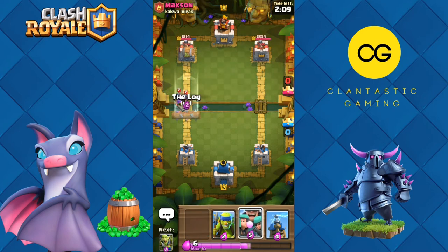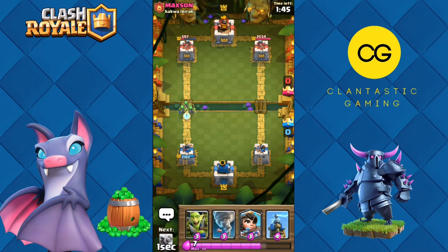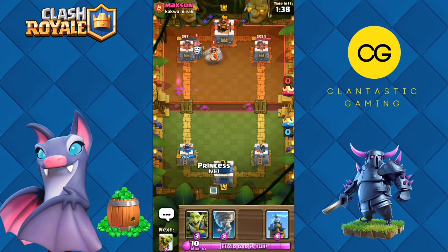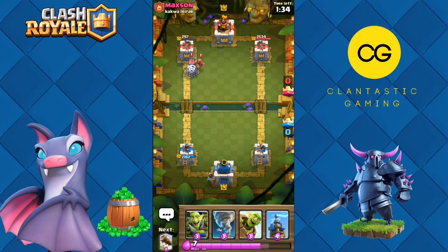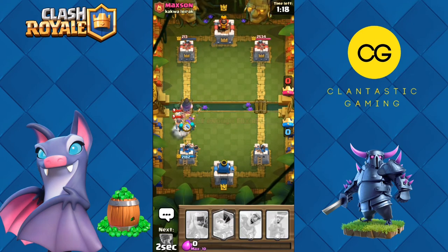Three Musketeers — let's lock this back and use the Rascals. The Rascal Boy can take so many shots. By the way our Goblin Barrel did a lot of damage. These Rascal girls are so adorable, like cute little archers. Spear Goblins in her face again. Sparky — kind of an unusual deck. Princess in the back. Let's lock this to kill the Witch — Goblin Gang on top, Rascals.